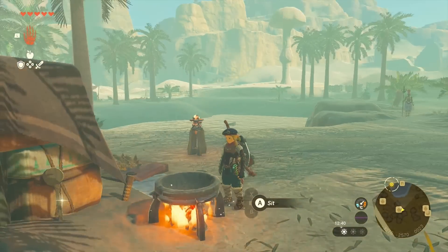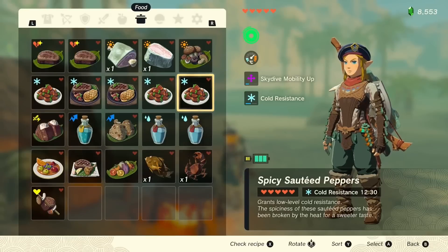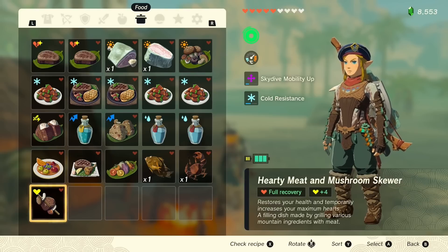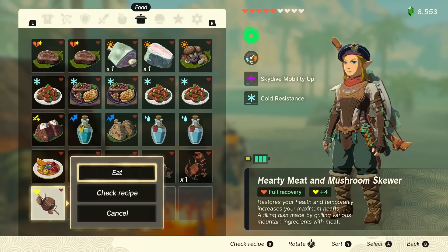Now what we need to do is make sure that the item we just made — the one that has the buff that we would like to copy — is left in this spot. Do not sort it, just make sure it's left here, and then eat it.